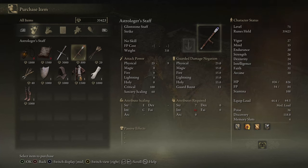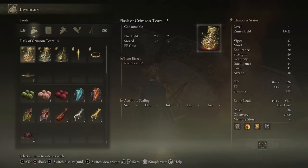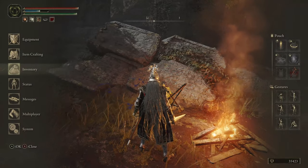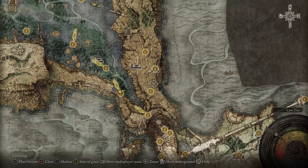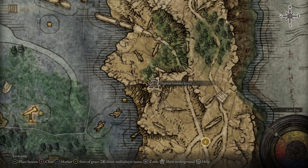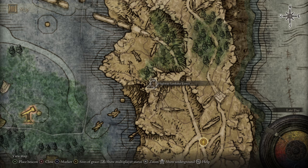The second item we're going to look for is the Glintblade Staff, and it's going to be located on this same highway. You'll need to get onto this ledge over here and make your way up to the Highway Lookout Tower. Once you get all the way up there, there are a few enemies at the bottom and a sorcerer at the very top who is going to be very powerful.